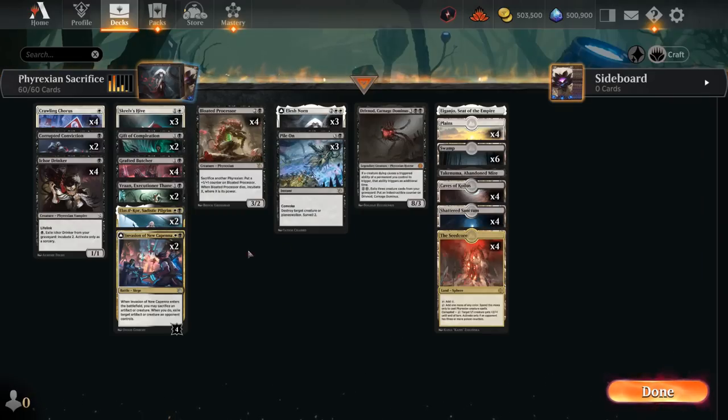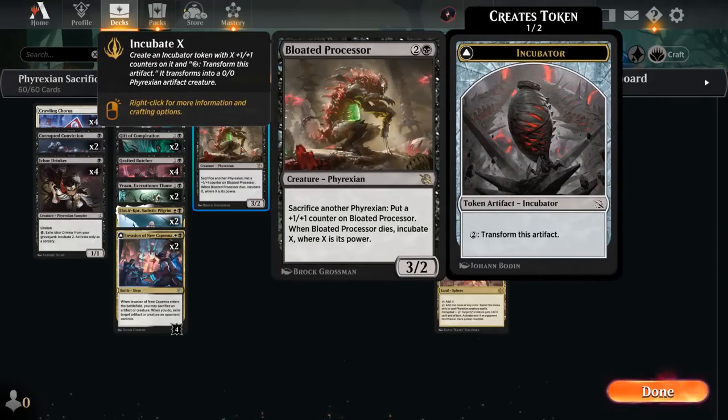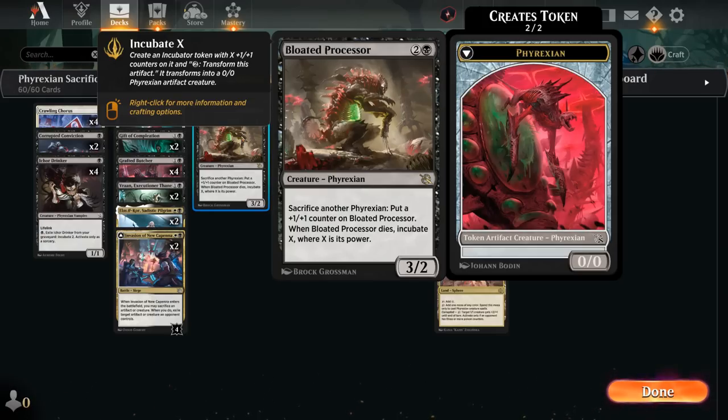Our other sacrifice synergies include Bloated Processor — a 3-mana 3/2 Phyrexian that lets us sacrifice another Phyrexian at any time to put a +1/+1 counter on it. When it dies we get to Incubate X, where X is its power, leaving behind a pretty substantial Incubator token which we can also turn into a Phyrexian.